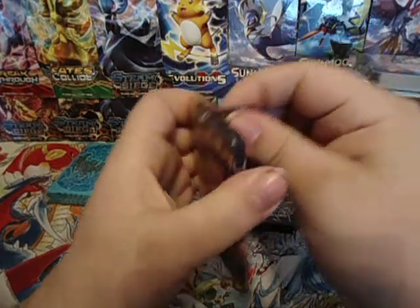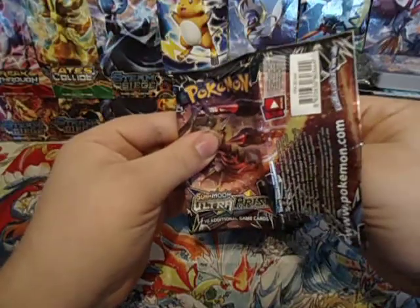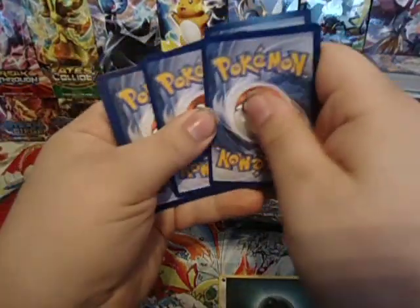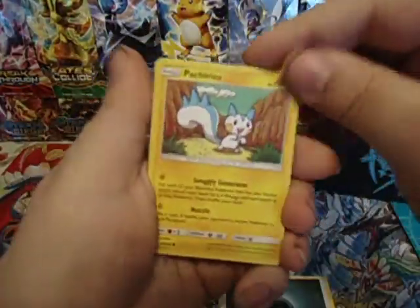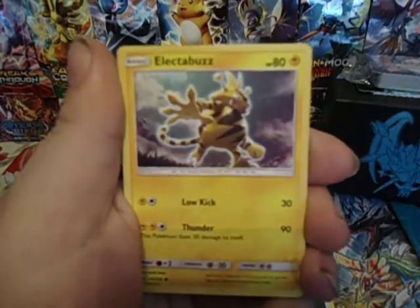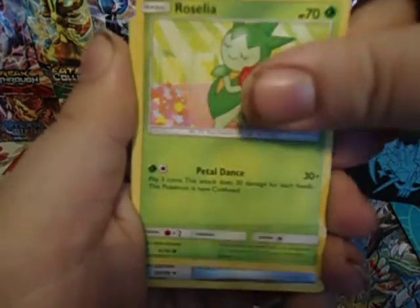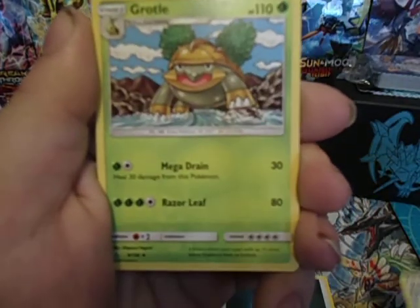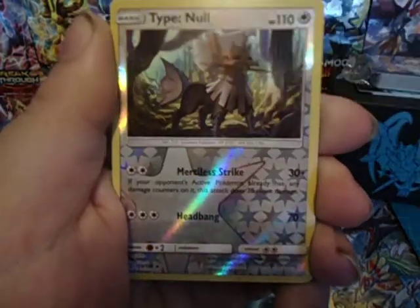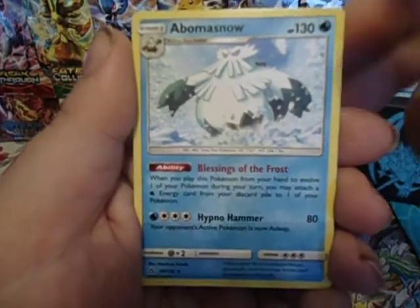Hopefully my battery doesn't die. Pack one: we have a Pachurisu, Chimchar, Electabuzz, Gible, Roselia, Skateboard, Grotto, Sentia. Reverse Type Knowledge is a rare — that's on point. And an Abomasnow.